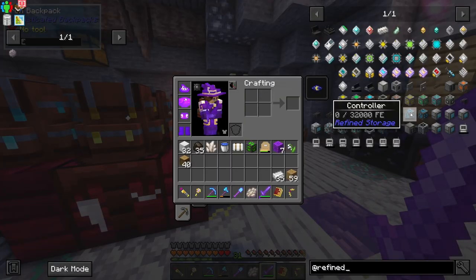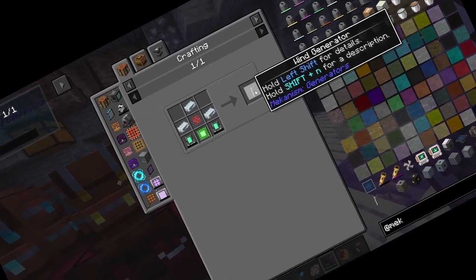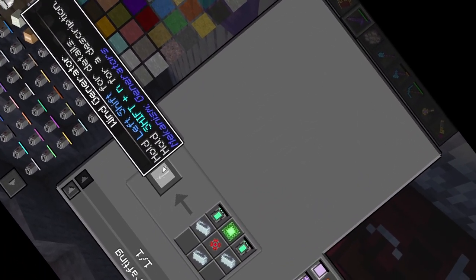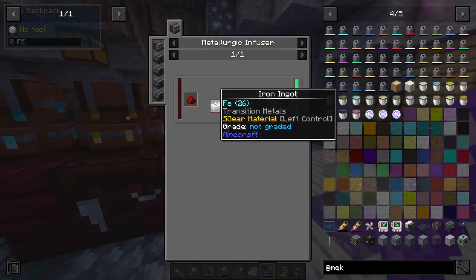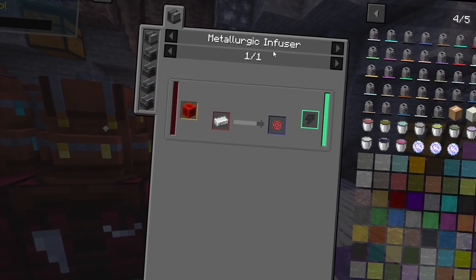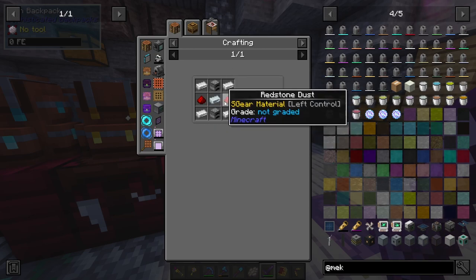To use Refined Storage you need power. The controller needs power, and I've decided to go with wind generators - I'm going to have quite a few of them, hopefully enough to hold power as long as I need. To make wind generators you need an infused alloy, and the only way to make an infused alloy is with a metallurgic infuser. It's pretty easy to make - just two furnaces, iron, and redstone dust.